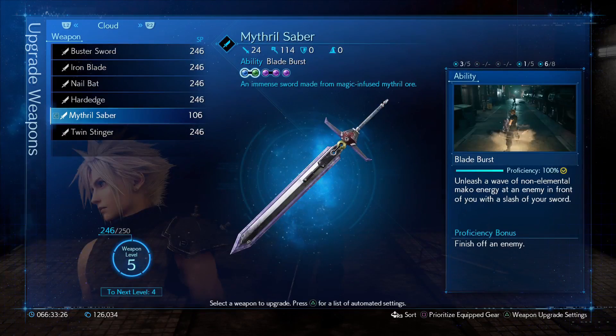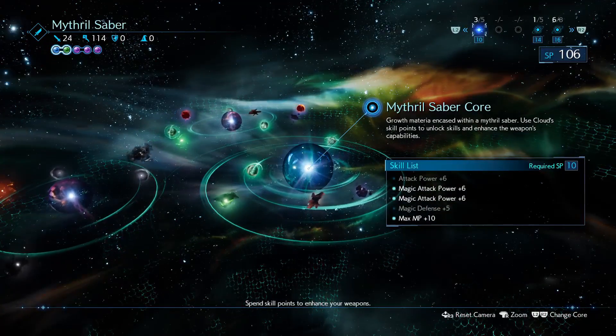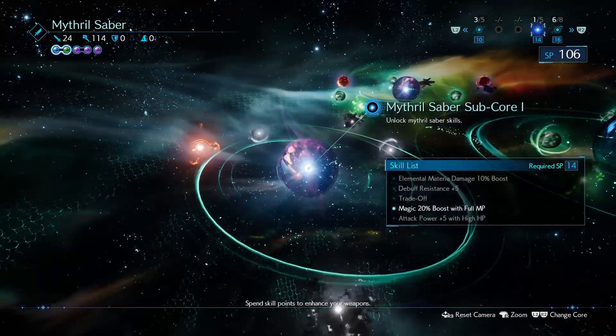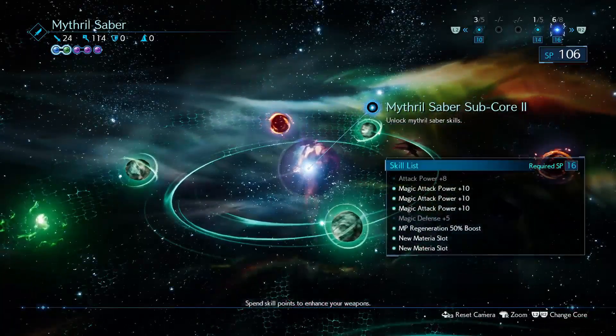Here's what we'll need to get started. Cloud should be equipped with the Mithril Saber. Purchase as many magic attack power nodes as you can, the magic 20% boost, because we'll be at full MP every time we get into battle, so you get full value out of this node. And as many materia slots as you can.